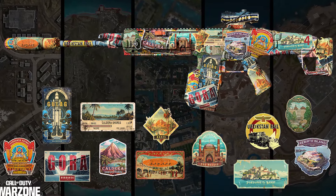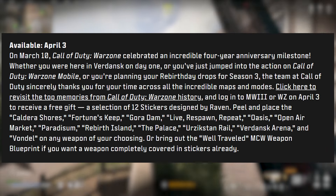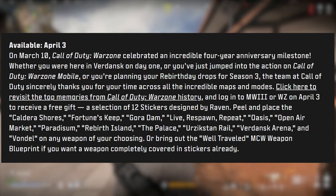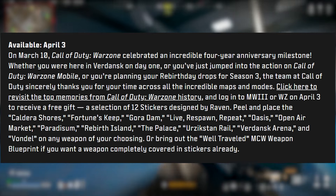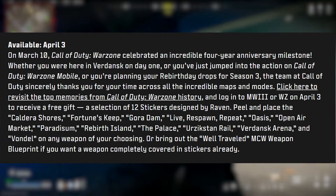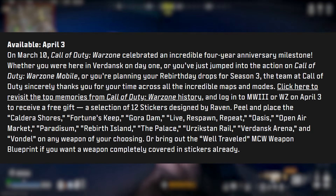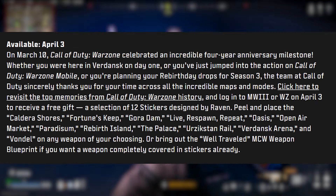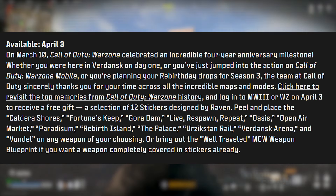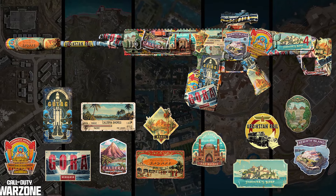We're also getting new free rewards for Warzone's fourth anniversary with Season 3, available April 3rd. Warzone celebrated its four-year anniversary milestone on March 10th, and logging into MW3 or Warzone on April 3rd gets you a free gift: a selection of 12 stickers designed by Raven, featuring maps like Caldera, Shores, Fortunes Keep, Rebirth Island, Vondel, Verdansk Arena, and more to place on any weapon of your choosing, plus a well-traveled MCW weapon blueprint — a weapon covered in stickers already.